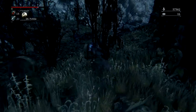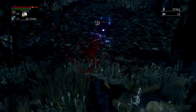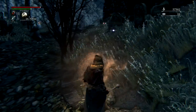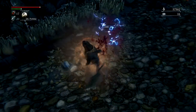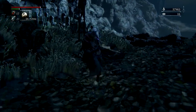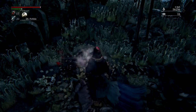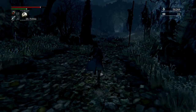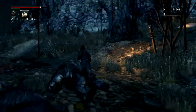The final enemy you need to kill is going to be a girl throwing Molotov cocktails. Killing all of these guys will grant you over ten thousand blood echoes, and if you're around the same level as me you can do it in under two minutes. Not only do they give you blood echoes, they also give you blood shards, twin blood shards, and from the Molotov girl you can stock up on Molotovs as well.